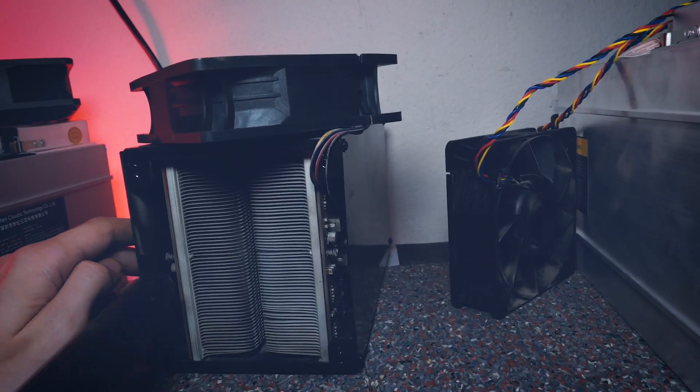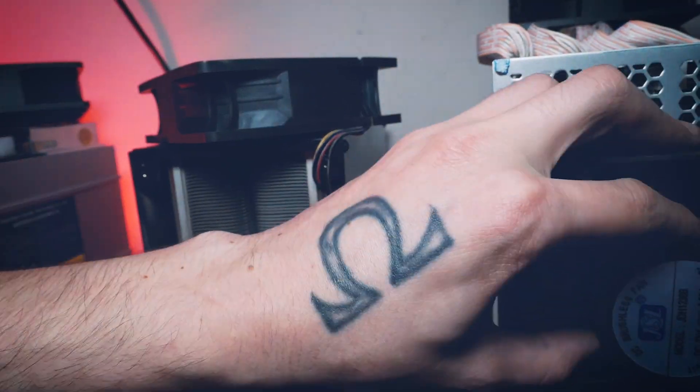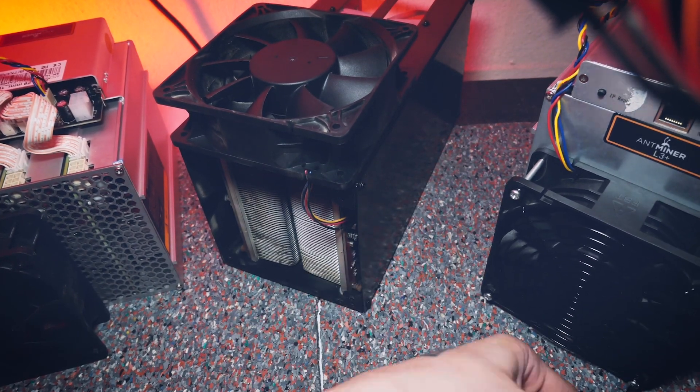My next favorite maintenance tool is electric contact cleaner. Mine is from WD-40. This cleans any kind of dirt while not damaging electronics, as long as you wait long enough for the substances to dry off before plugging stuff back in again.